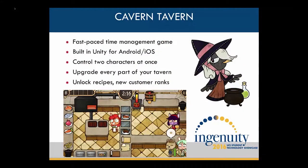Over the two quarters we were able to complete the main gameplay, but we're still working on it and have a lot of features we'd like to add in the future. The game is built in Unity and designed for Android and iOS. It's a time management game about two girls who are running a medieval tavern together, with levels based on days the tavern has been open for business.